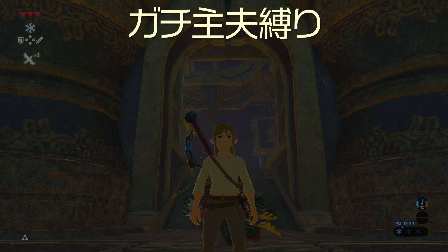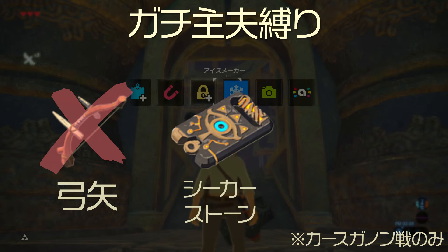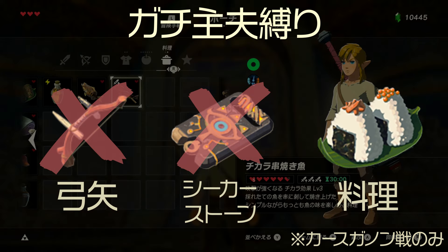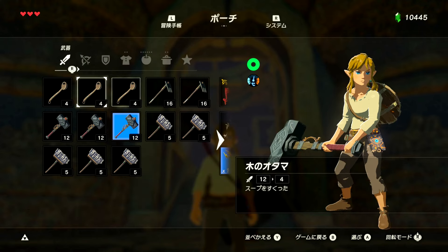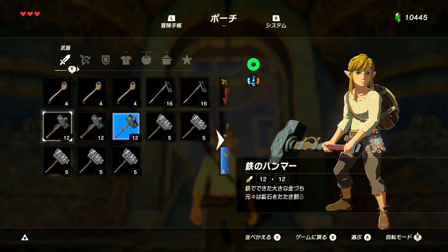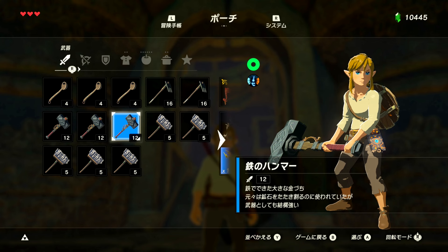はい準備してきました。ガチ主婦縛り再来ということでカースガノン戦なので縛ります。まず弓矢これを禁止。そしてシーカーストーン、これも全部使いません。さらにお弁当ねこの力串焼き魚これだけを食べて臨みます。かなり。でえーとですね装備揃えてきました。このモップが多い理由は後になれば分かると思うんですけど、まあこの辺でいけるんじゃないかなというラインナップ揃えてきました。